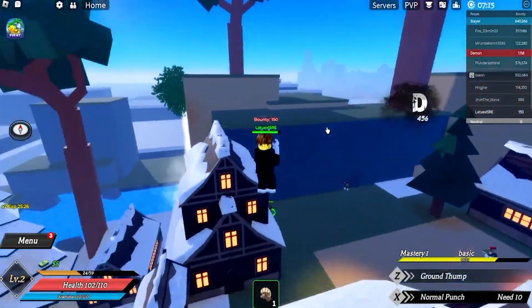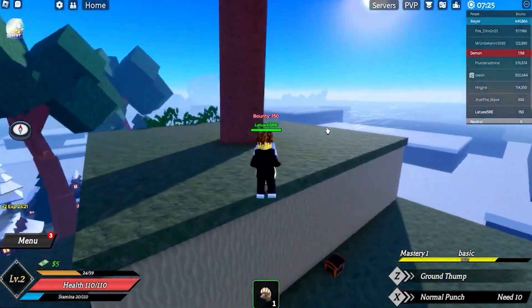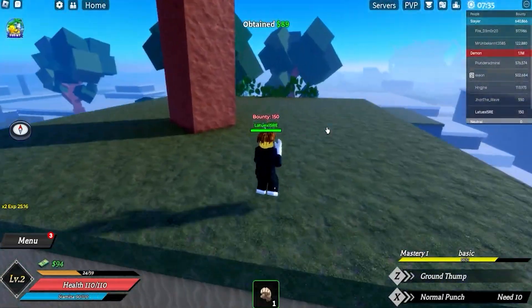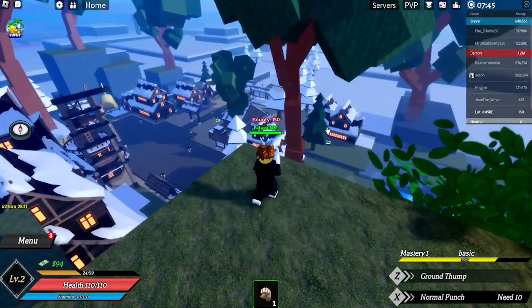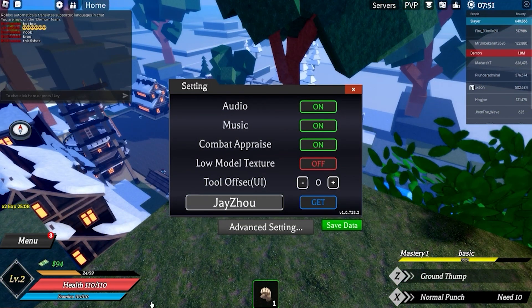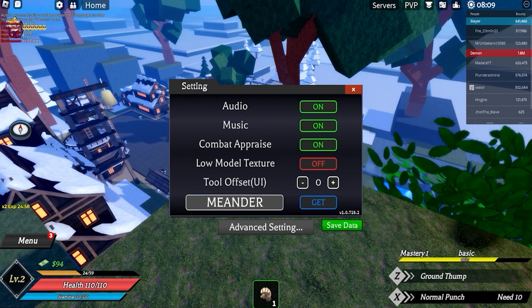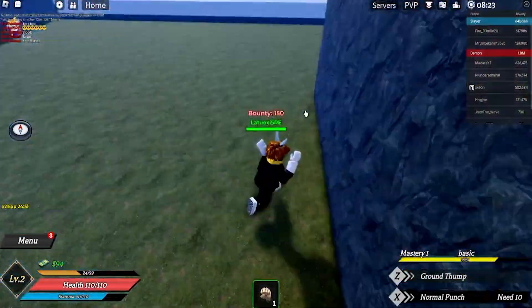Let me try to get up here and get a nice view. Whoa — there was a secret chest! We obtained 89 items. Okay we got a nice overview right here. Next code is 'snow village' — use it for some epic rewards. Then we got 'meander' and 'thunder punch'.